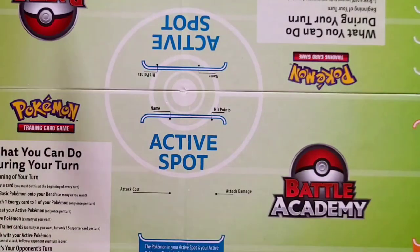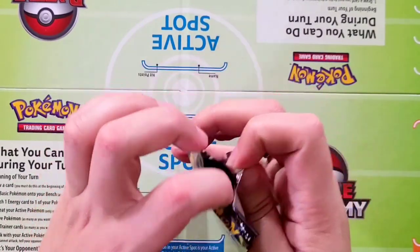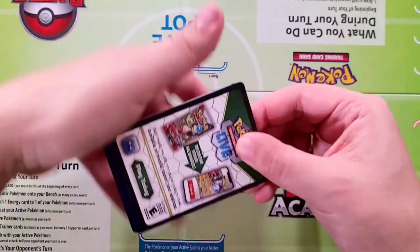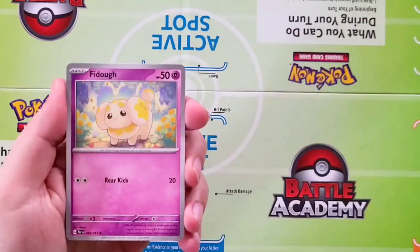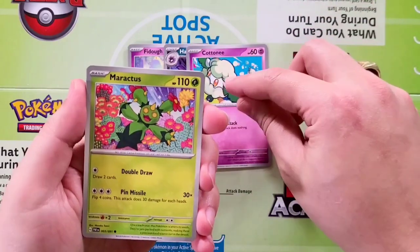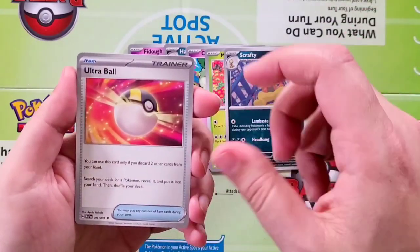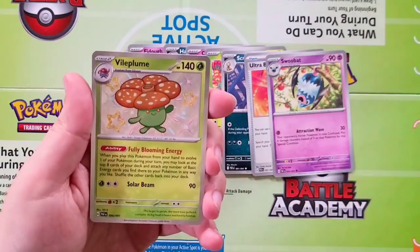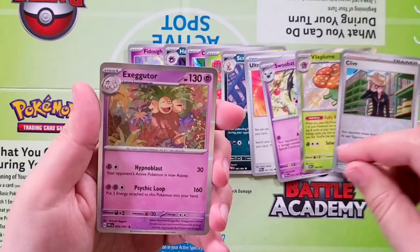Let's keep the good pulls coming. I really do like the tins — value on the tins has been holding, about 26 to 40 bucks. Obviously the Charizard's more sought after, but still can't go wrong for what you get. Pack number three starting off with Fidough, Haunter, Cottonee, Marakettu, Scrafty, Ultra Ball, Swoobat. And nice — pulling out a Shiny Vileplume, there we go, exactly what I'm talking about. And a Clive, and an Exeggutor Holographic, very cool.